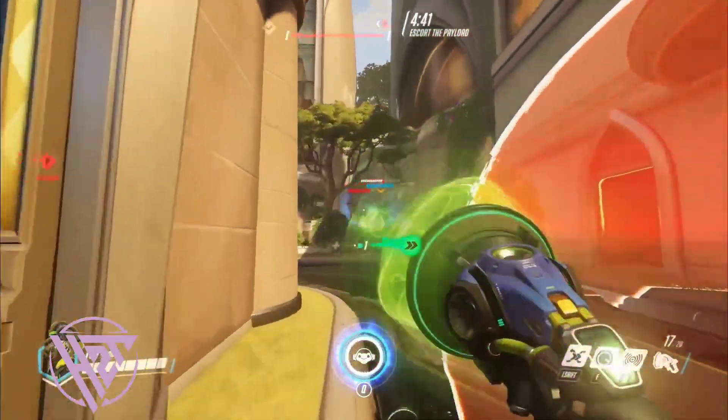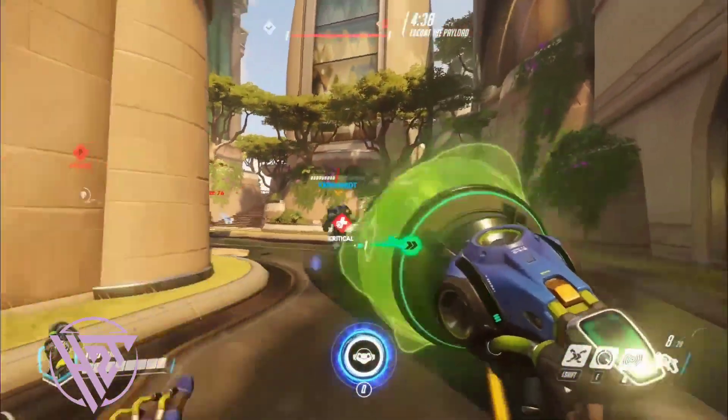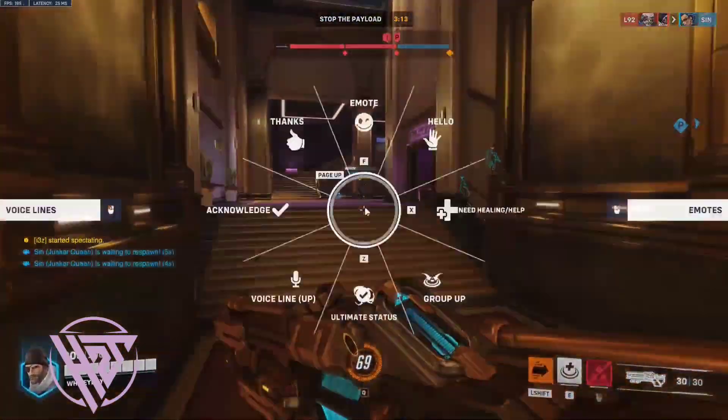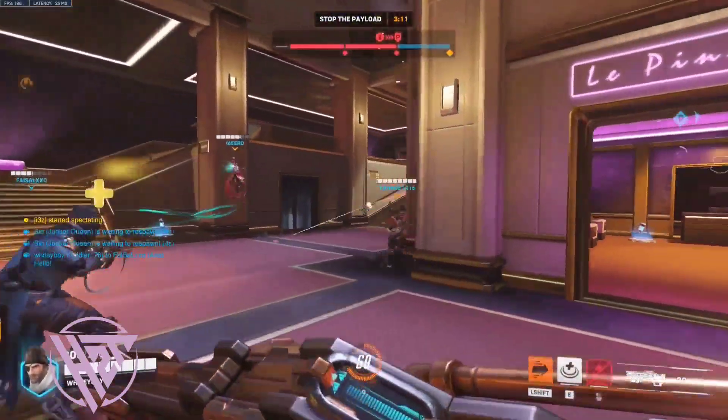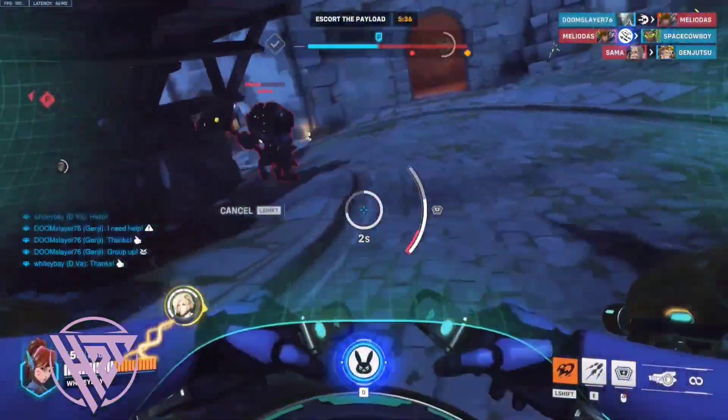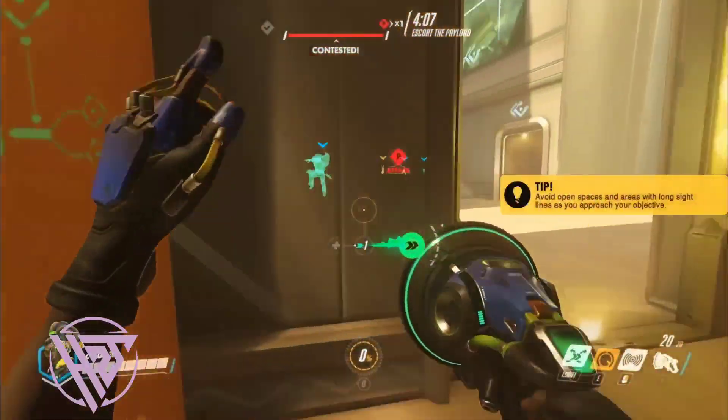Keep moving to make yourself a difficult target and maximize your healing and speed aura's effectiveness. Utilize Lucio's mobility to control high ground positions for better visibility and support.